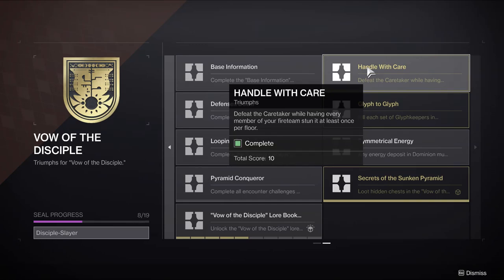What's going on guardians, it's Tizzle here. In this video I'll be showing you how to beat the second encounter raid challenge, Handle with Care, in the Caretaker boss fight. The triumph states: defeat the Caretaker while having every member of your fireteam stun it at least once per floor.